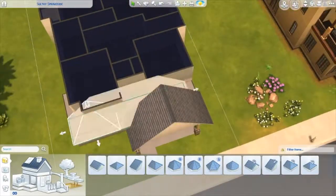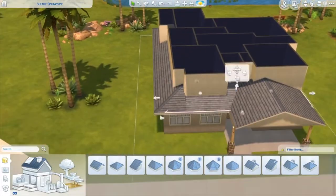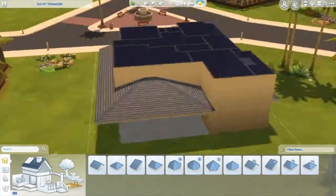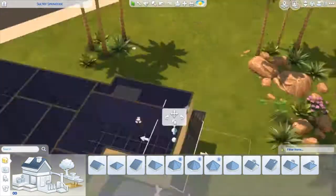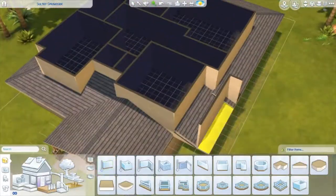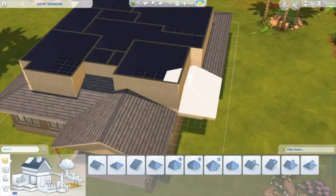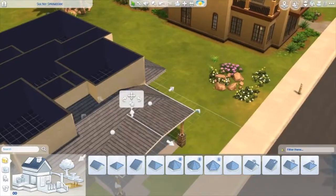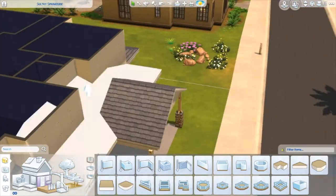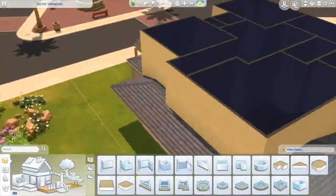I focused a lot on the roofing — specifically the half-roofing — because the house I was basing it on had that style. The picture I was using as reference only showed the front, so I wasn't sure what the side or back roofs looked like. I just focused on the side roofing and the top. Honestly, I didn't know what to do since this is a new type of home for me.